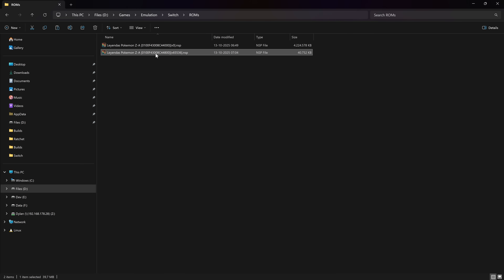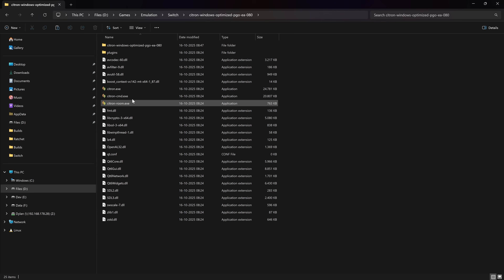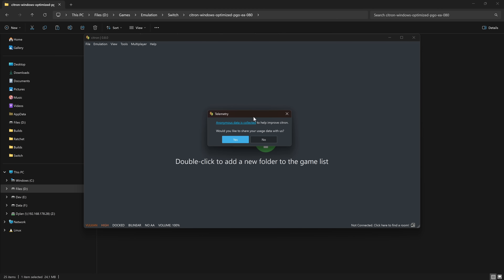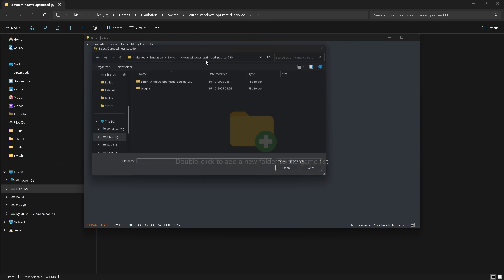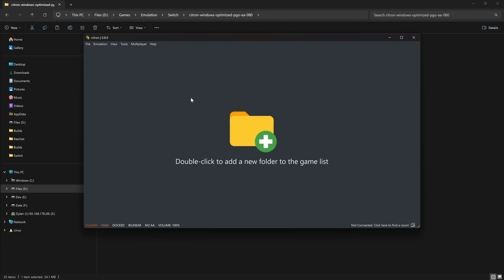Note: I also dumped the game update but this does not work on Ryujinx, so keep that in mind. Now let's open Citron and go through the setup steps. You'll get a message that the encryption keys are missing — that's expected. You can choose to share data to help fix bugs. First, install decryption keys: go to Tools > Install Decryption Keys and select your product keys.